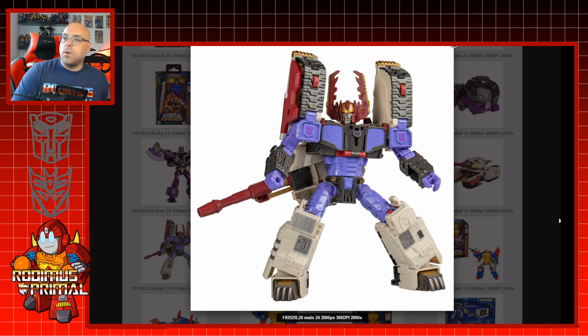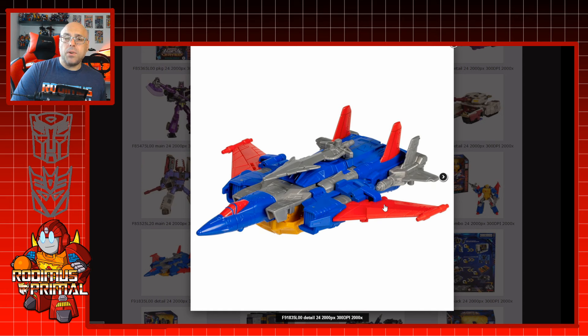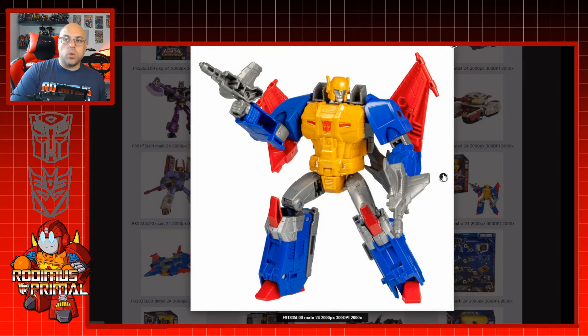In Legacy Evolution they released a Metal Hawk figure, and I did a retrospective on his character. I didn't expect them to do a redeco of Metal Hawk in toy colors with darker grays for Legacy United, but that's what they've decided to do. I do like the darker gray for the jet mode, but I'm happy with what I already have. This is more for people who missed out on Metal Hawk the first time around, but it got me thinking about retool and recolor potential.